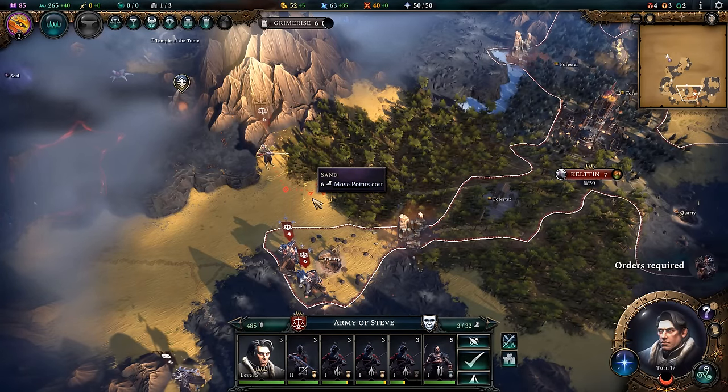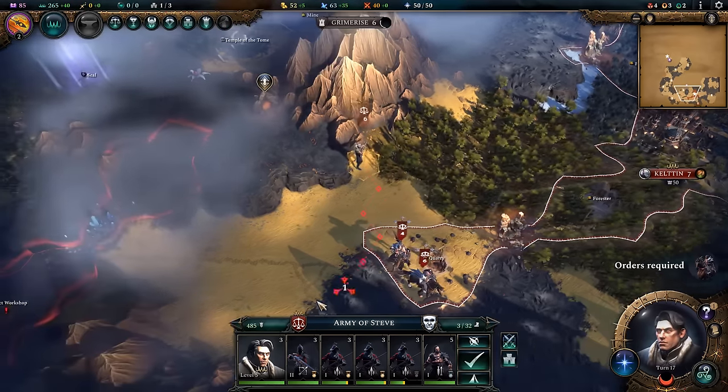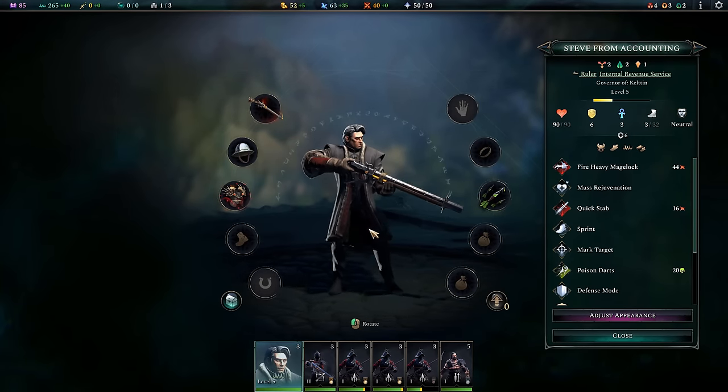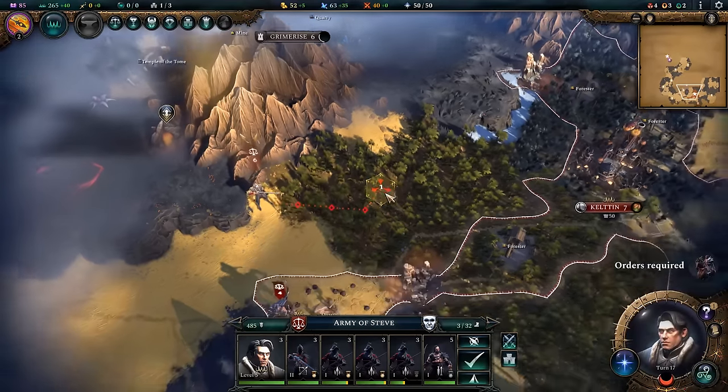Hey there everybody and welcome back to Black Arrow Gaming. I'm Bob, back for another episode of my second Age of Wonders 4 Advanced Strategy series. We are back with Steve, ready to continue his quest to slay some dragons and hopefully pull in some sweet tax revenue along the way.